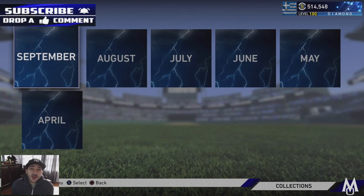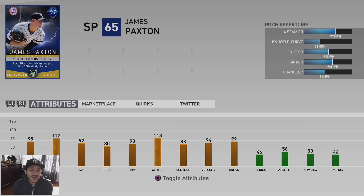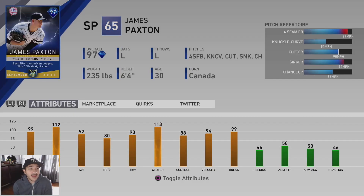What's up, bringing you the Show 19 September Play of the Month cards that just came out. The main lightning card is a 97 overall James Paxton. Once again Paxton gets a Play of the Month card — he got one before and it was a lightning card. This one has 99 stamina, 112 hit per nine, 92 K per nine, 80 walk per nine, 90 home run per nine, a 97 fastball, 81 knuckle curve, 90 cutter, 94 sinker, and an 86 changeup.